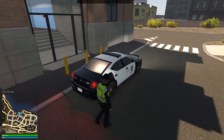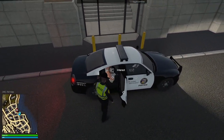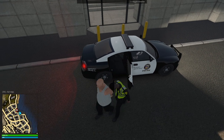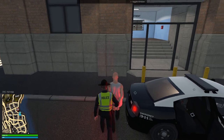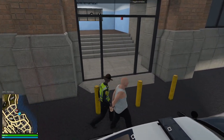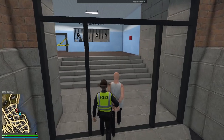Alrighty guys, so we're at the station. Let's get this guy out of the vehicle — actions, grab. I already forget his name. I think it was Timmy, right? I think this guy was Timmy and the other one is Keith. Anyways, let's go ahead and bring this guy in.